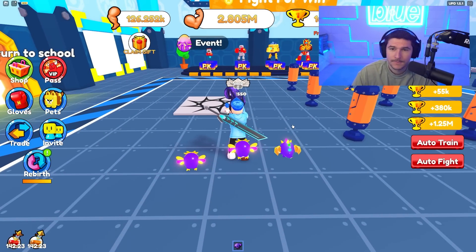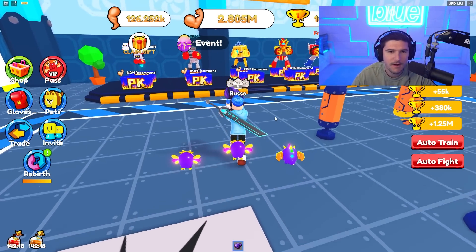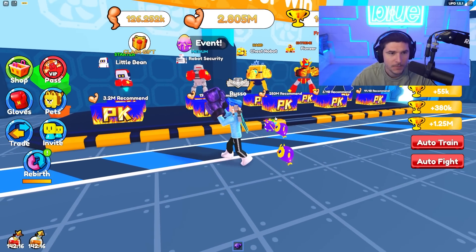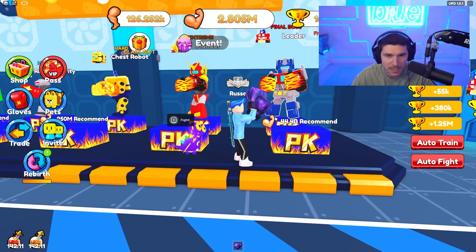Not enough leg to train at the second station — that's what always happens, they always tell me not enough leg. Here are the bosses: they're robots. We got a little bean, robot security, chest robot, pioneer, and leader — which is actually Optimus Prime.